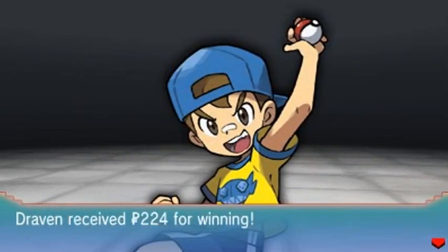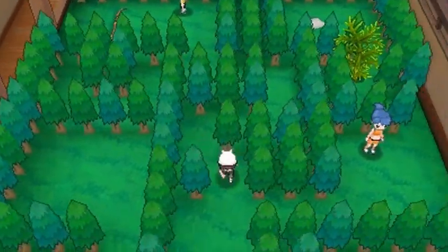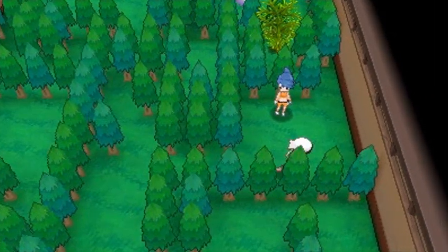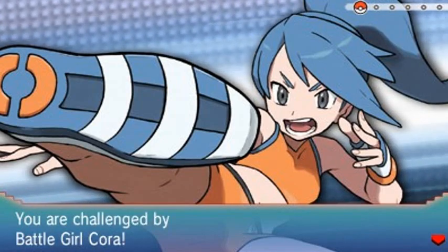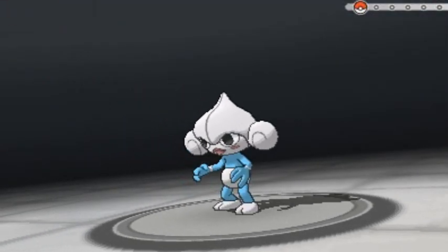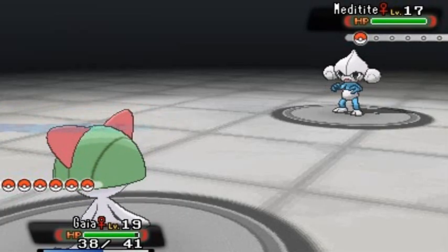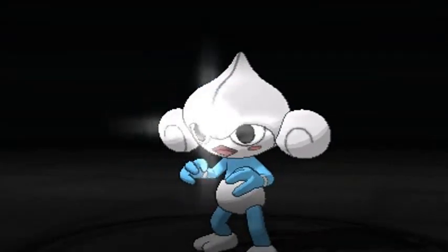Another victory for us. Now we're going straight to the girl trainer here, but first let's heal our Pokemon. We'll probably be using Guy of the Fierce Knight — it's a mouthful. Battle Girl Cora would like to battle, and she's coming out with a Meditite. I'm kind of in trouble here, but it does have a Fairy-type weakness. I wonder if we can defeat it with Disarming Voice.